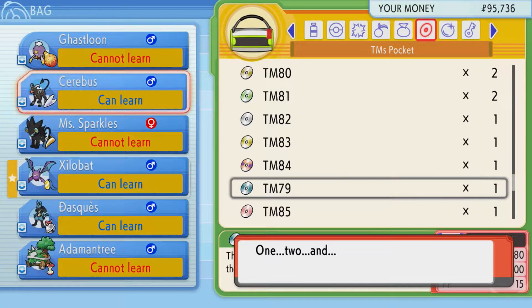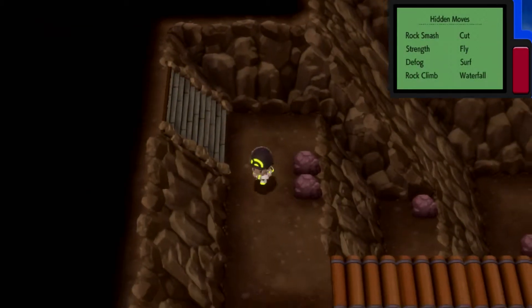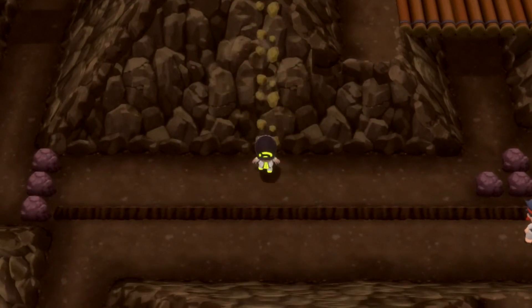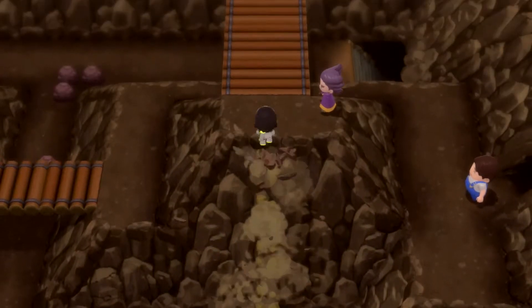It can also work well against Bronzor and Bronzong because of Steel typing — though I think Steel is resistant against Dark, actually. I forget. I used to know all the type matchups. I still know a good bit, don't get me wrong, but I can't run through all of it off the top of my head.